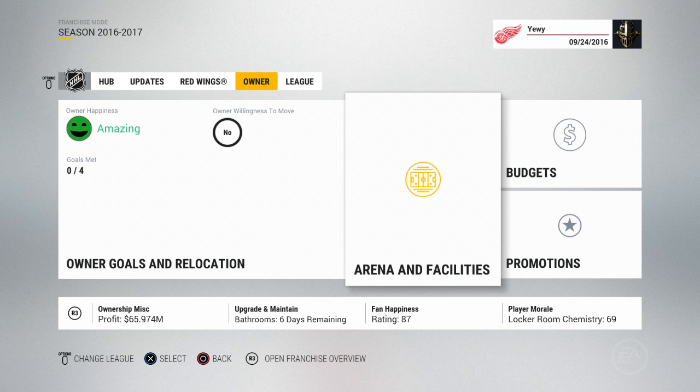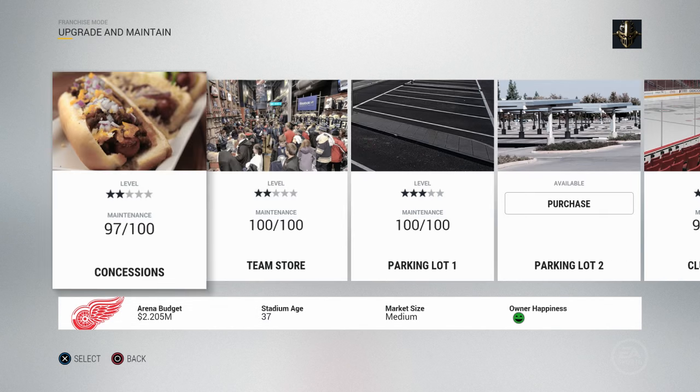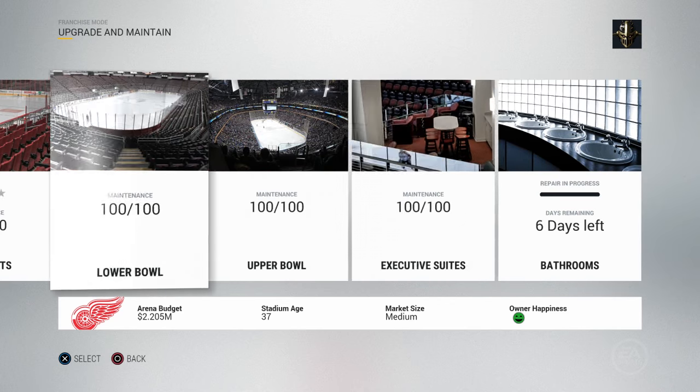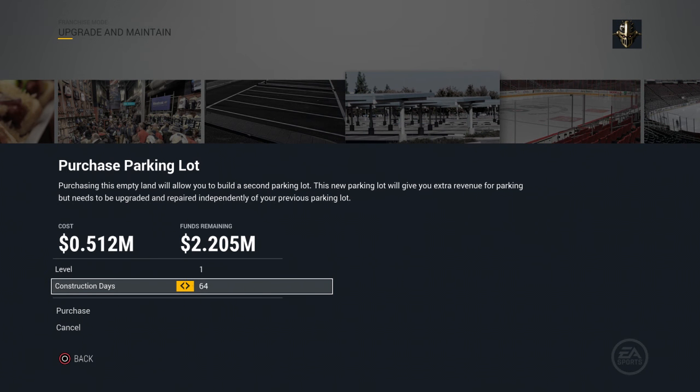Next up on the owner tile is arena and facilities. The first one is upgrade and maintain, which is how you upgrade and maintain your facilities. For example, if you wanted to purchase a parking lot if you don't have one, it tells you what level you want to create it at — up to five stars. The more construction days you take, the less it costs. The lowest is 64 days at 0.512 million, or 84 days at 0.424 million. If you stretch it out, you can create it at a slower pace to gain more profits in the end.